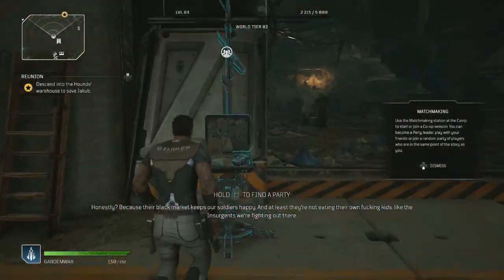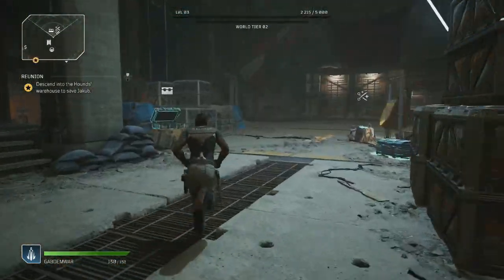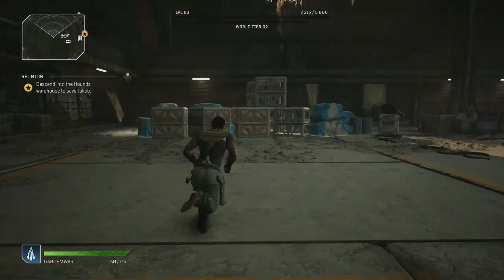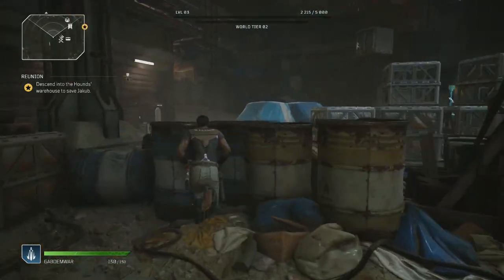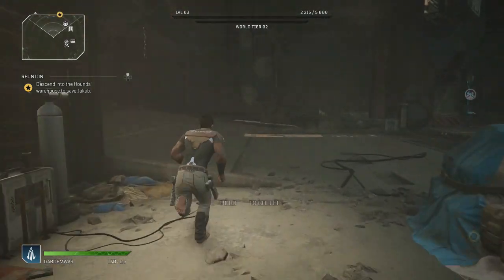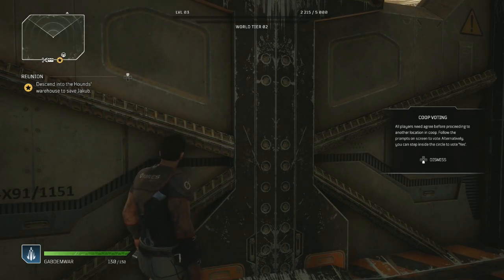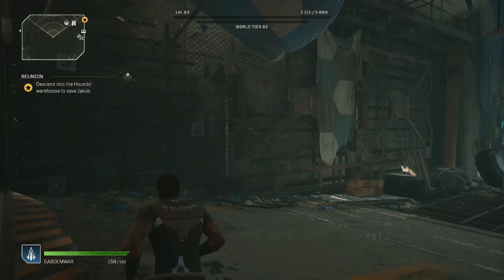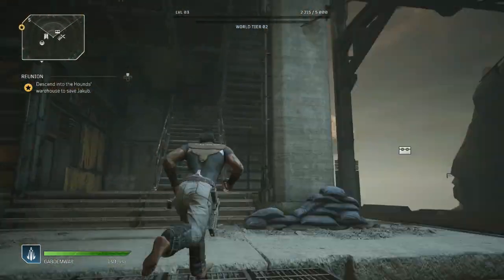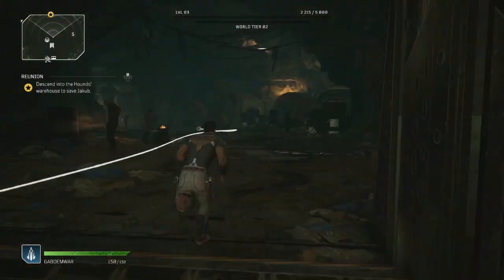We can do some matchmaking and find a party, but I don't want to do any matchmaking right now. I feel like I'm gonna be all right - if I need help I'll ask for it. Co-op voting - all players need to agree before proceeding to other locations. It basically works like an MMO. Tell me where to go, game.